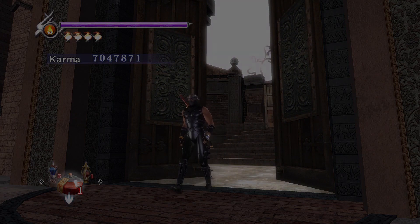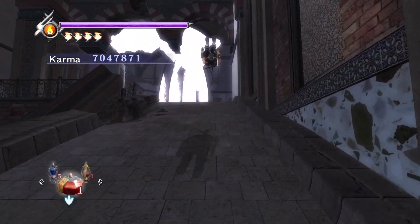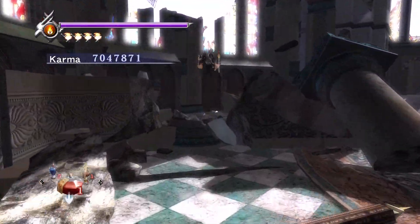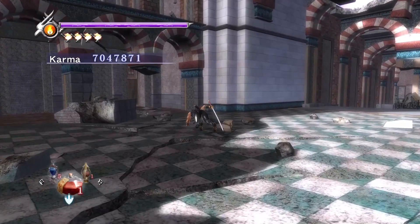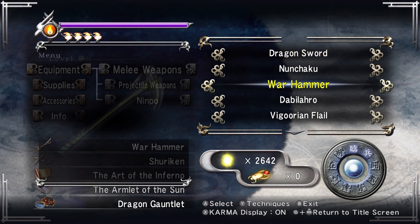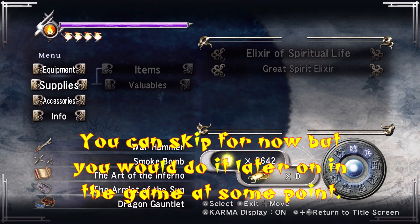I decided to go back in here and get the Warhammer even though, since I'm not really doing a full blown Karma run, I don't know if I need it or not, but just in case I figured I might as well get it and do one of the fights in here. There are two fights you can do while you're in the monastery but I'm just going to do the one right now. To be honest, you could probably skip this fight altogether, or even the Warhammer, if you're not playing for Karma.